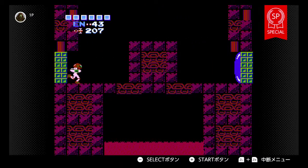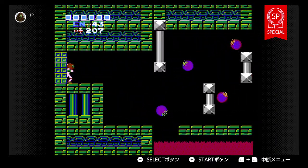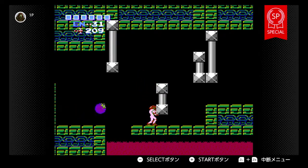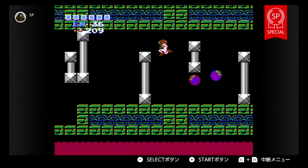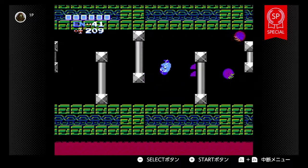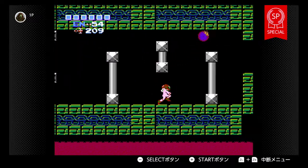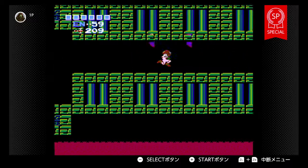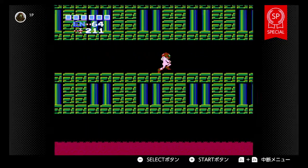I guess it's sort of cross-promotion with Smash Ultimate when it was released in December 2018 and Ridley finally became a playable character. So they wanted to show off who Ridley is and where he originally came from. That's what makes it special, I guess — it's a nice bonus.